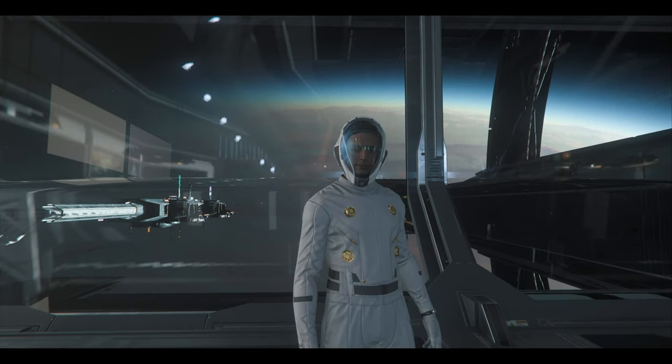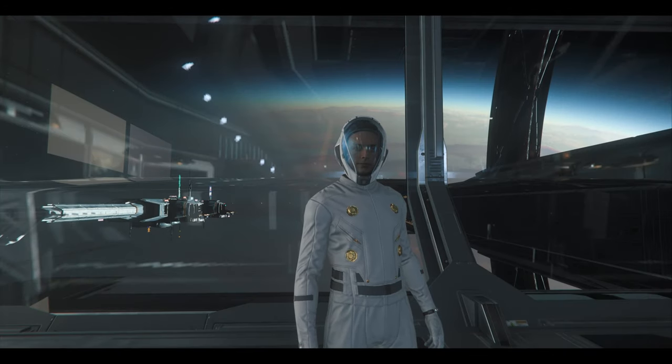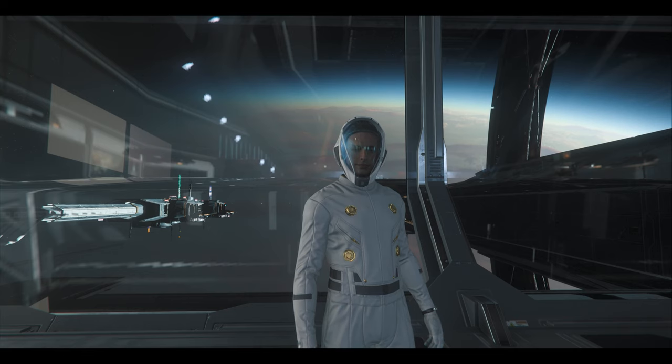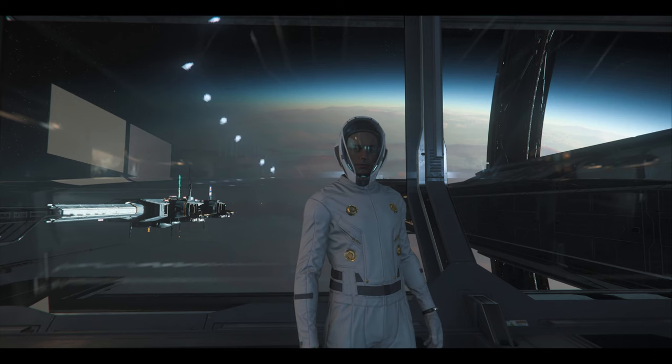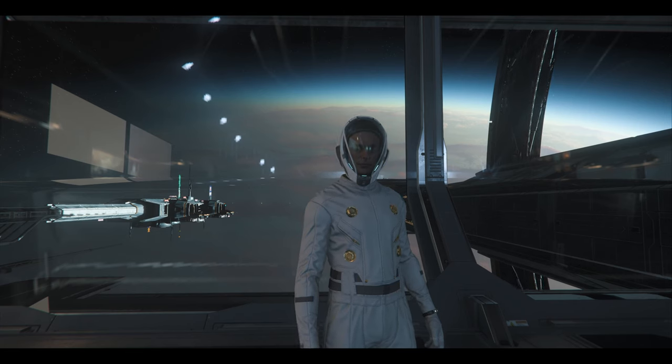Welcome to Star Citizen. I'm Roadkill and today we're going to be doing some trade runs in my Corsair. We're going to Galette Family Farms on Selen — it's a moon of Crusader — and we're going to deliver it here at Seraphim Station where we're located right now and see if we can make a little money doing a trade run.